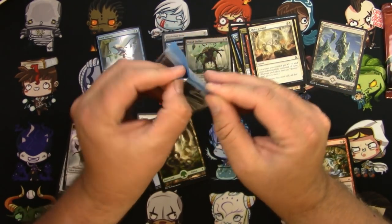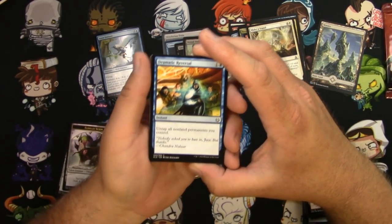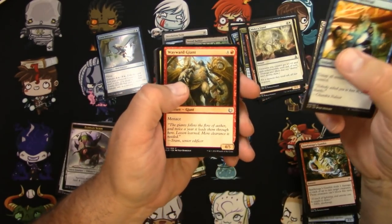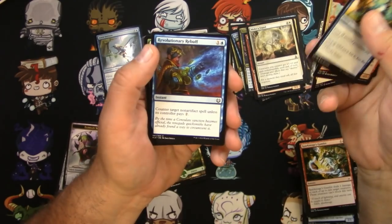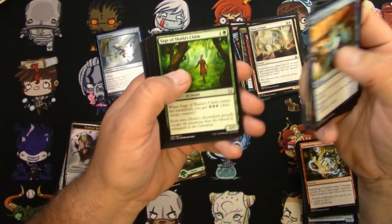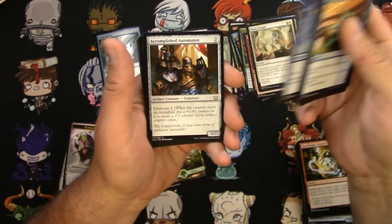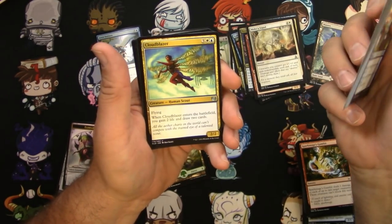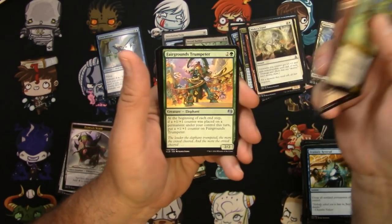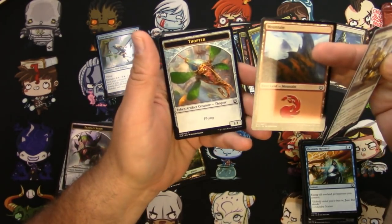Kaladesh. Probably gonna be pretty long odds to actually hit a lottery card in these sets, but it's fun to try, right? Sage of Shayla's Claim, Live Fast, Puzzle Knot, Automaton, Cloud Blazer, Vape Nation y'all, Brazen Scourge, Fairgrounds Trumpeter, and a Bowmat Courier.